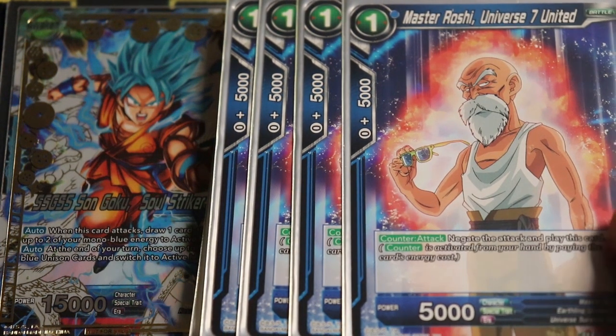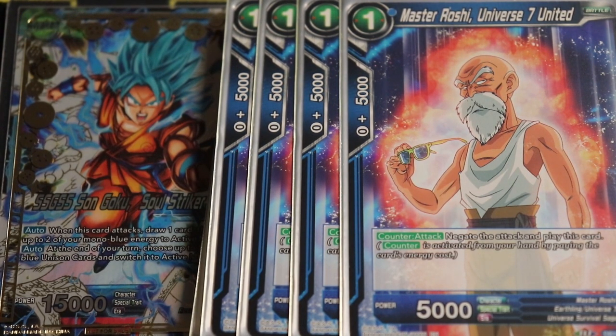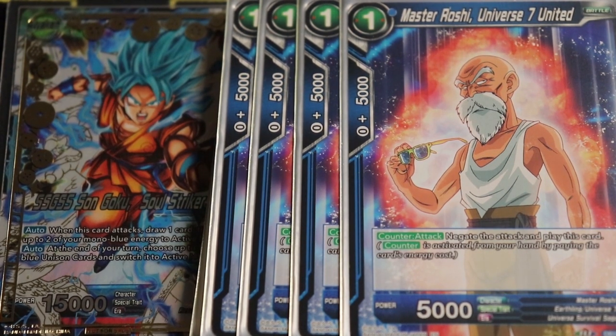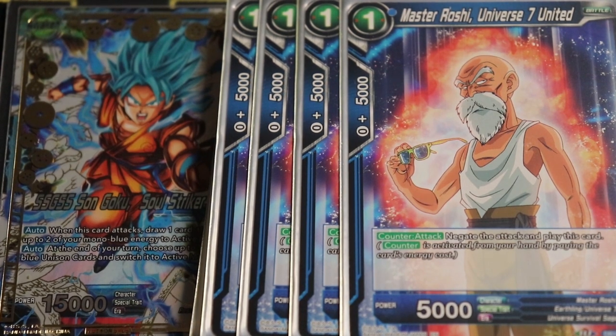For negates, we have Master Roshi: Universe Seven United — the classic one-energy negate that also gives you a body on board to combo away afterwards. This card will likely be replaced by the TP Trunks coming in the new tournament packs for Series 10 — there's a Trunks that functions like a Toppo as long as you have a unison on board. He comes down for one energy as long as you have a unison and outvalues this card on every spectrum when using the unison mechanic.